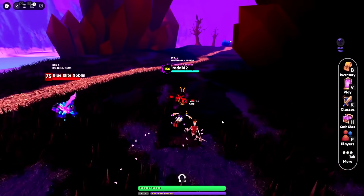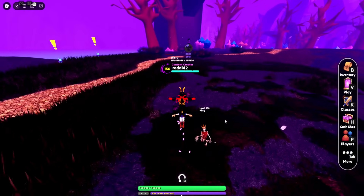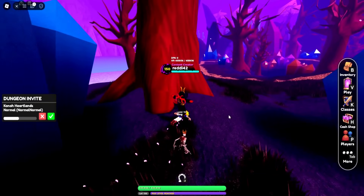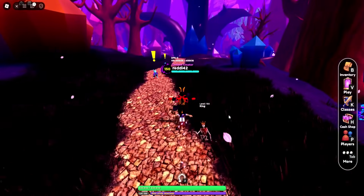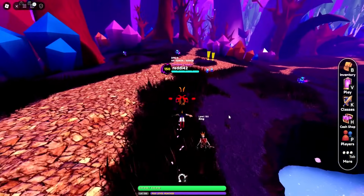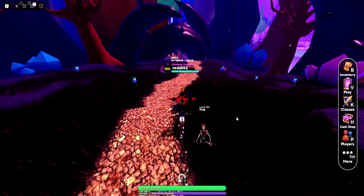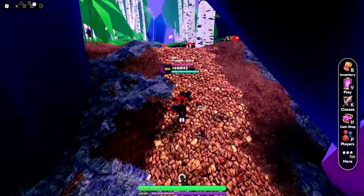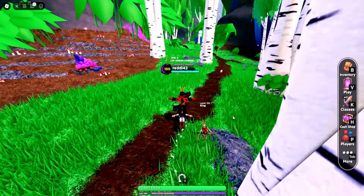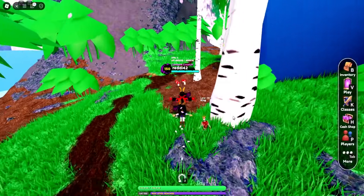Coming up, the next one is in a little hole to the left of the path, then another one at the boss area. Then a long walk following the path to the right, heading towards the cliff area. In the corner over here is the last one for World 5.